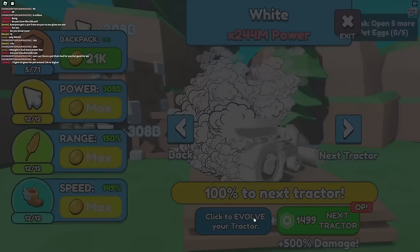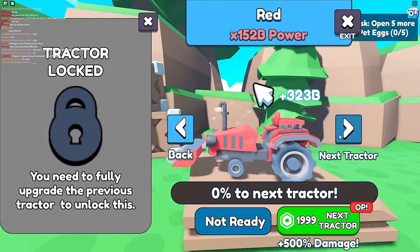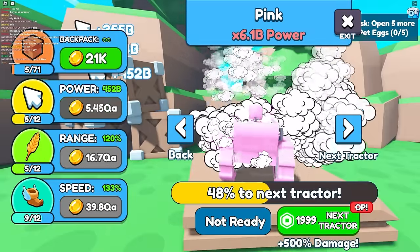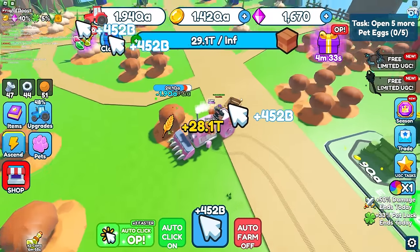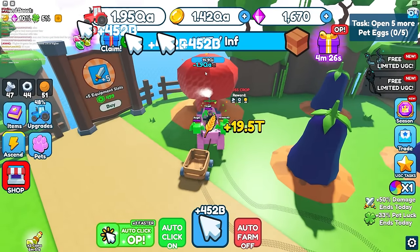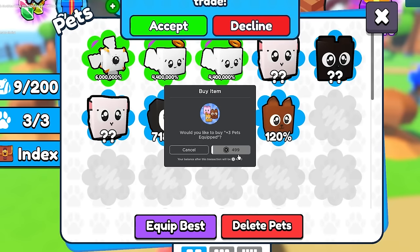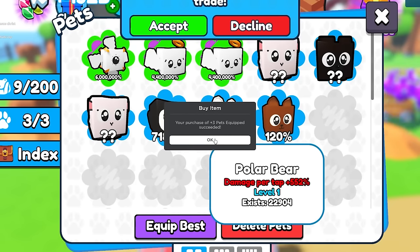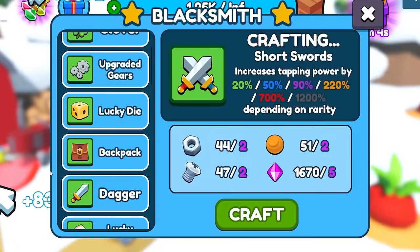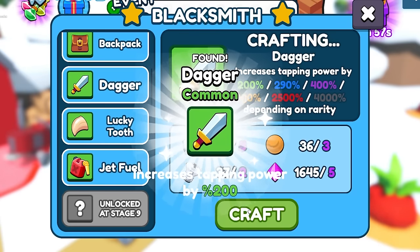I try to max out my tractor but there are a lot of tractors to go through — I count about four more. It's getting expensive. I decide to auto-grind on the boss for resources. I also buy more pet equip slots for 500 Robux which gives more clicks. Now I'm getting 783 billion per click.